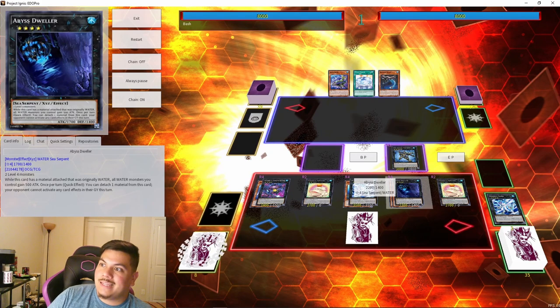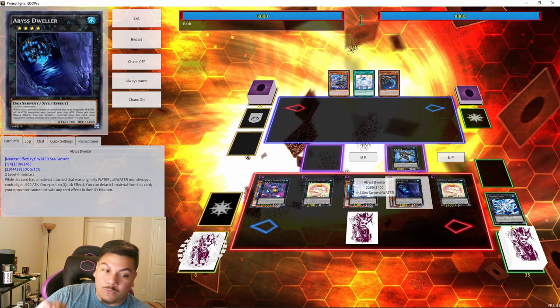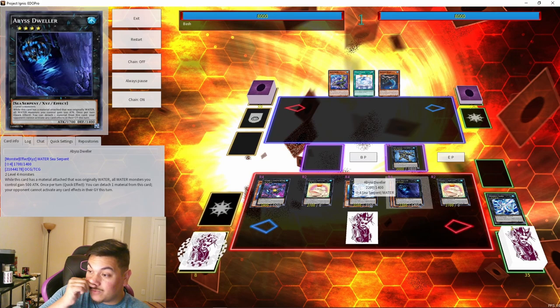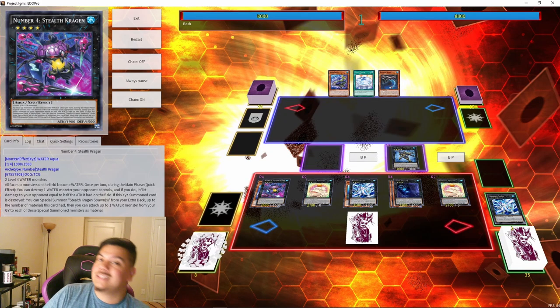Looking at high-tier events, I would highly consider Sharks as a potential option, but you'd need to fit a lot of going-second cards in. This does seem like a very going-first-reliant strategy, which is the one thing I don't like about Sharks. But this is one of the best boards the deck can make, and it's really scary to go up against. If you have any suggestions, let me know in the comments — do you think Sharks are a legitimate rogue tier strategy that can top a regional again? Like, subscribe, and I'll see you guys in the next one.